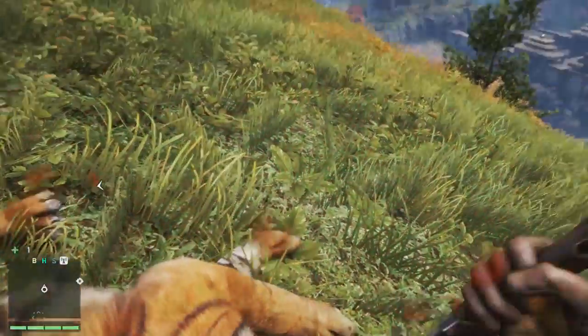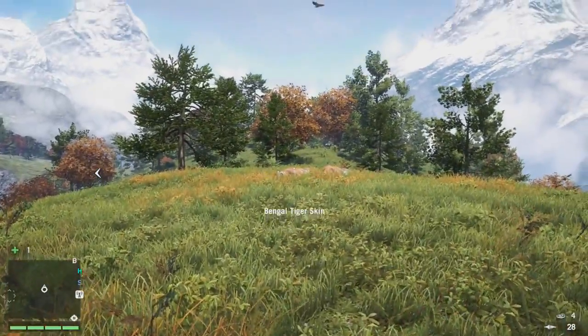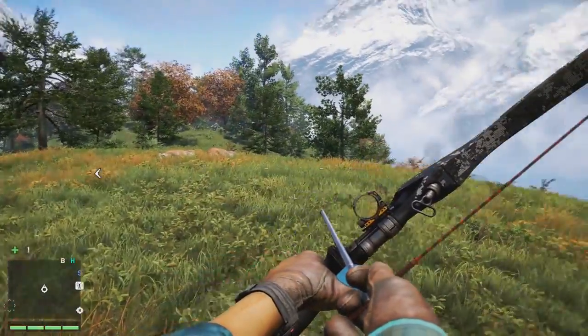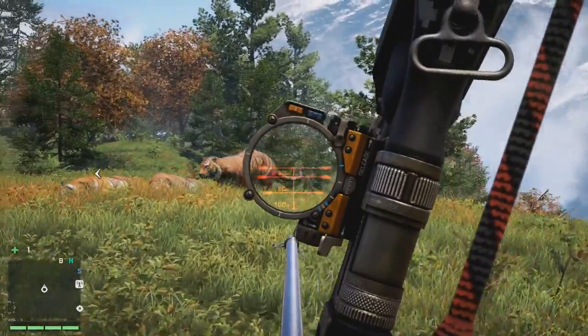The only thing you need to watch out for here is the eagles that will be flying around. Sometimes around nighttime wolves will come in, and then yaks will come in and attack you, which is really weird. But as long as you're throwing that meat, you will constantly have tigers coming through.